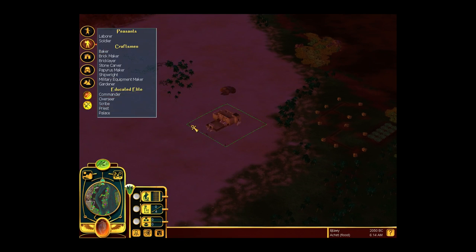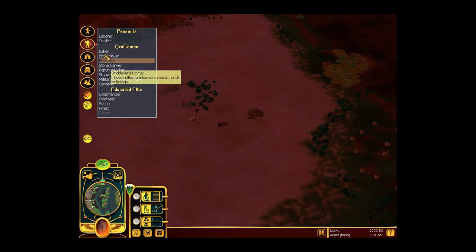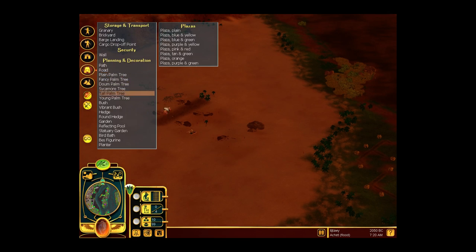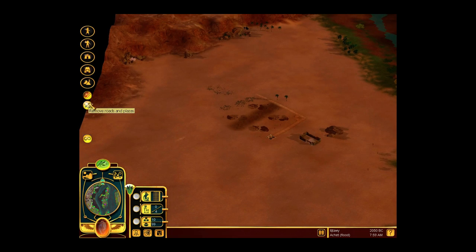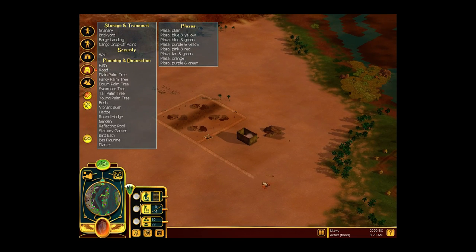So let's start with the palace as always - we'll place it right there in the middle of it all. Then I'm going to get one, two, three, four - let's make a noble block right there. Let's get a few roads. Thank you, map, for moving me. Remove a road, remove that one. Make sure that we have a road all around it, like that.